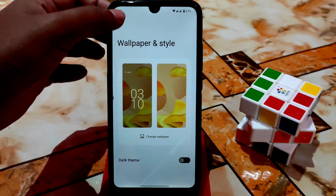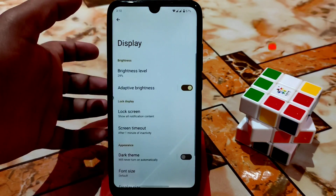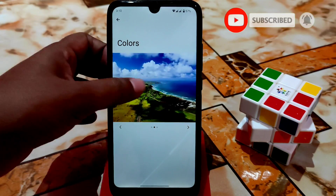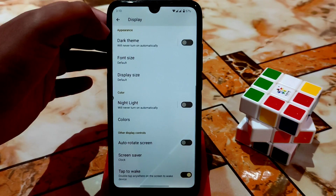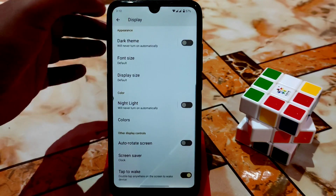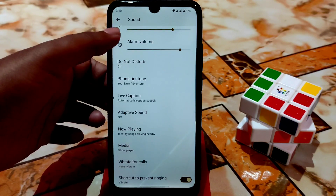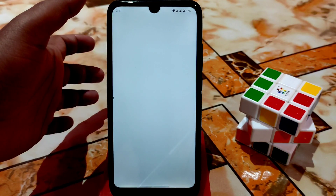You can also apply a dark theme from here. After that we have display as usual — nothing extra. Color options are here but not fully included yet as it's in open beta stage. In the next update you'll get some new features. Double tap is working without any problem, and volume in call — I checked, no problem.